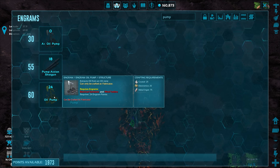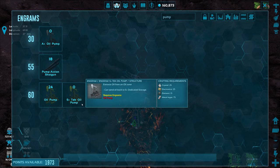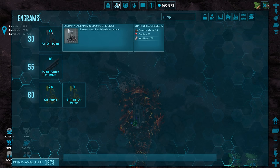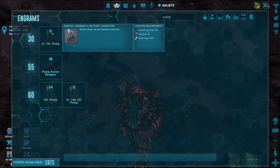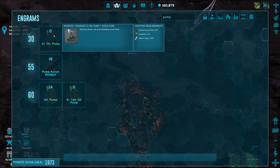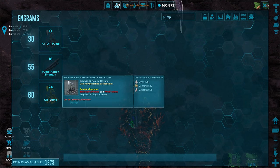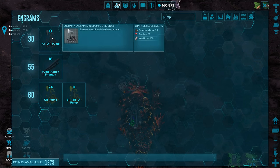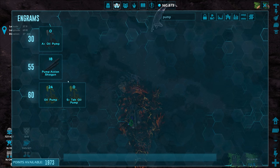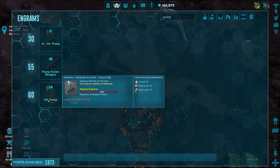It's really really cheap — 25 crystal, 25 electronics, 75 metal. We have an A-plus-one too. There's also a tech-one. The other version extracts stone, oil, and obsidian over time — not just oil — so you can get obsidian and stone from this as well. Interesting. It requires 100 metal instead of 75, no electronics, but 50 spent a base and 25 gasoline.